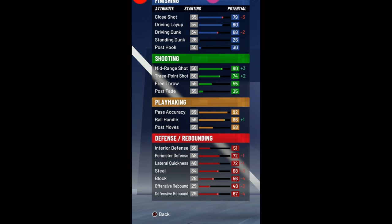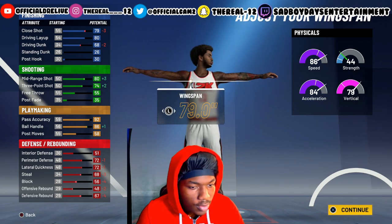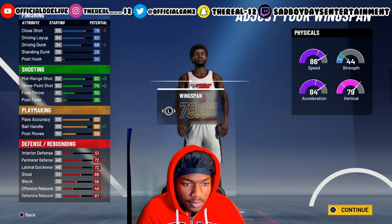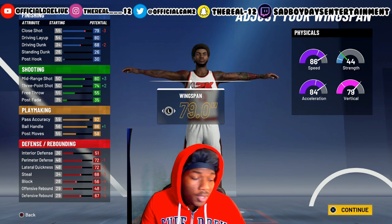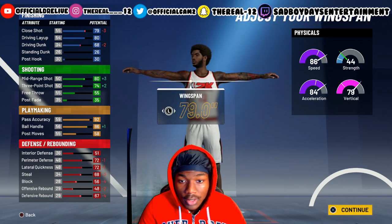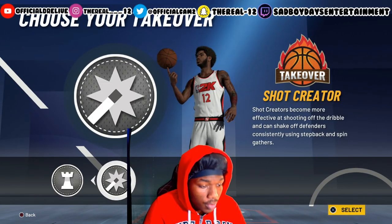You get 86 ball handle, great defense, you can drive, your mid-range is an 80, and your three-point is a 74. This is not an 'I can do it all' build, because if you try to take this build to the Rec he can't shoot free throws. Your build can definitely drive, play make, and play defense. If you get the build to 99 you're looking at an 85 three-pointer, and with boost, takeover, and a floor general Hall of Fame, the build can be deadly if used properly.